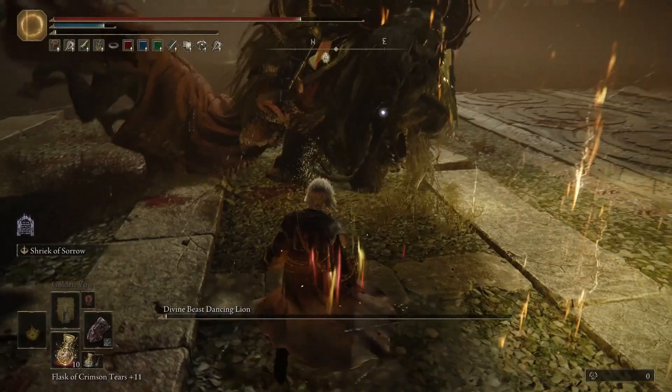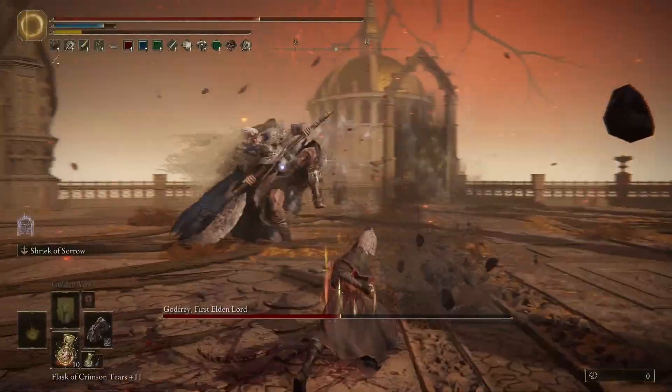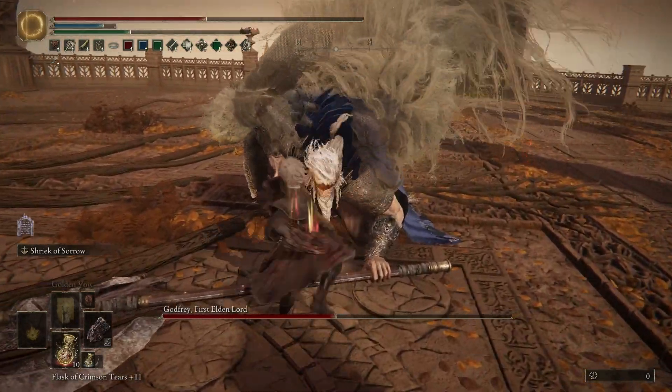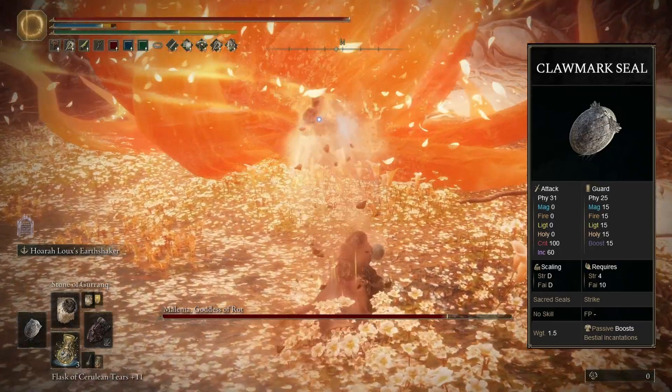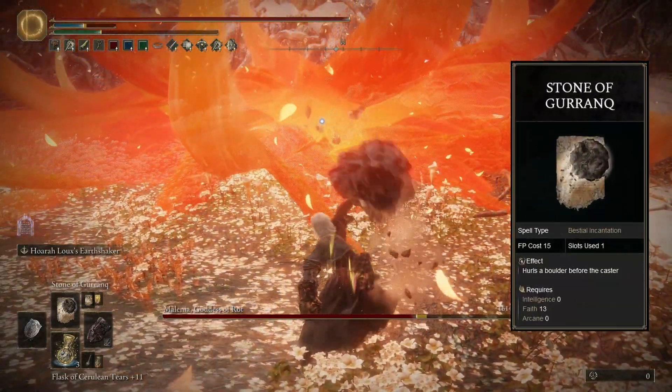The projectiles are super useful for finishing off a low health enemy from a safe distance, or maintaining stance damage, or stance-breaking an enemy that you've already done heavy stance damage to before they recover. Since this is a strength build, we're using the Clawmark Seal to cast Bestial Incantations, mainly the Stone of Gurranq, which deals some very hefty amounts of stance damage from a very large distance.